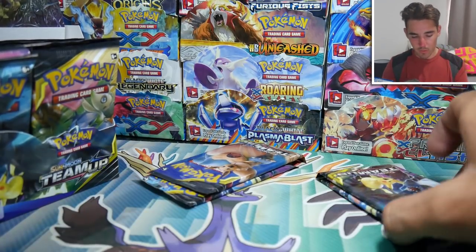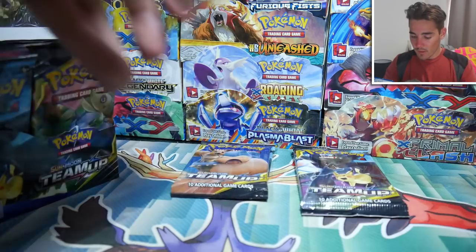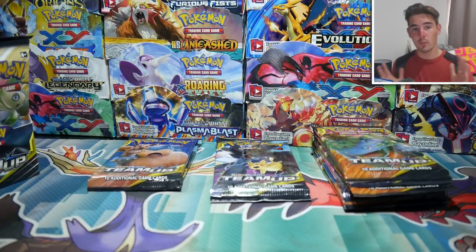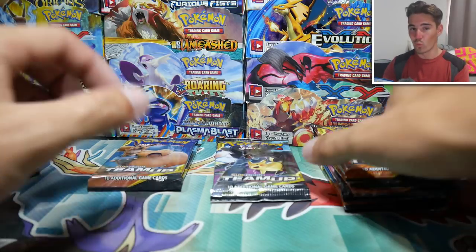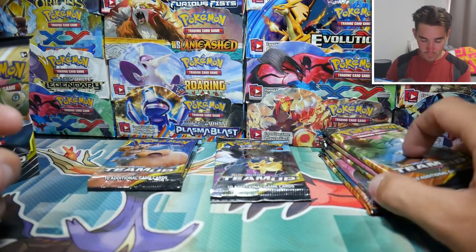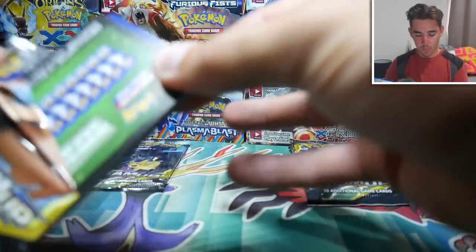We're gonna open them all, and because we should be guaranteed a pull at least, we're gonna see which ones we get. We got the lightest — by maybe a hundredth of a gram — so it's relatively nothing. These are relatively unweighable, but we will still get to open up Pokemon cards. Let's go for one of the lightest first and see what we get.